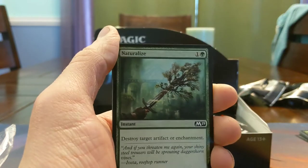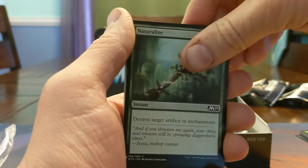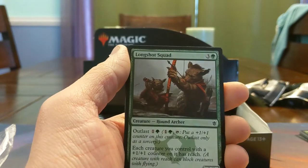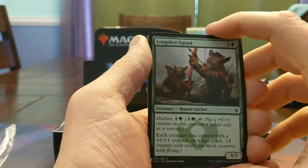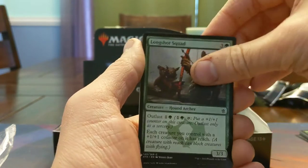Naturalize — which has since been power crept by Return to Nature, which will also exile a card from a graveyard in addition to either of these two modes. Every draft format needs it. Longshot Squad — I got to play with this in a recent cons draft. Putting reach on your stuff can be pretty good when fliers are a good way to get around, so this card was okay.